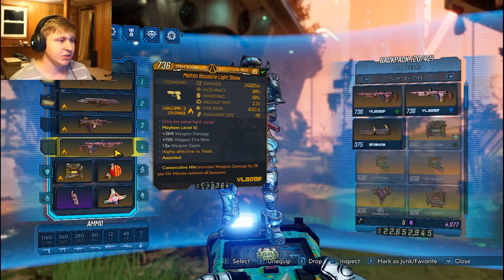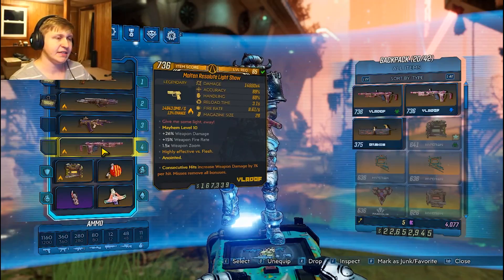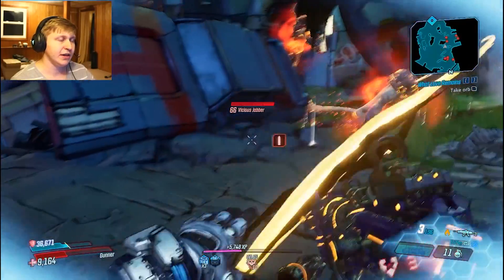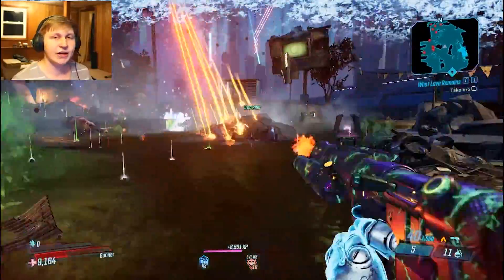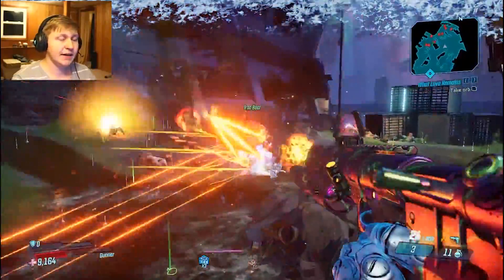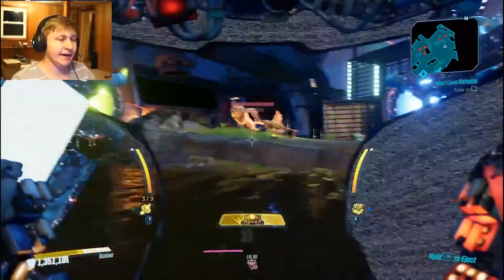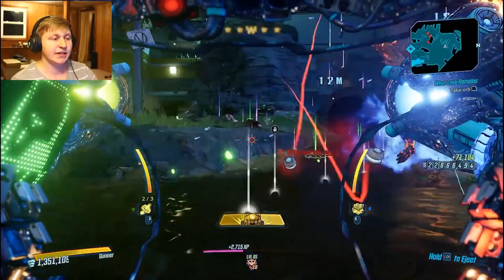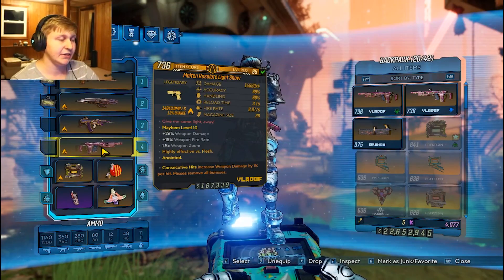The first weapon on the list is the Light Show. That is one of the best weapons in the game for Moze. It's very easy to use — one shot shoots four bullets and it just has great ammo efficiency. You keep shooting and you don't run out of ammo too quickly. You want consecutive hits, and the Light Show builds up consecutive hits very easily with the anointment.